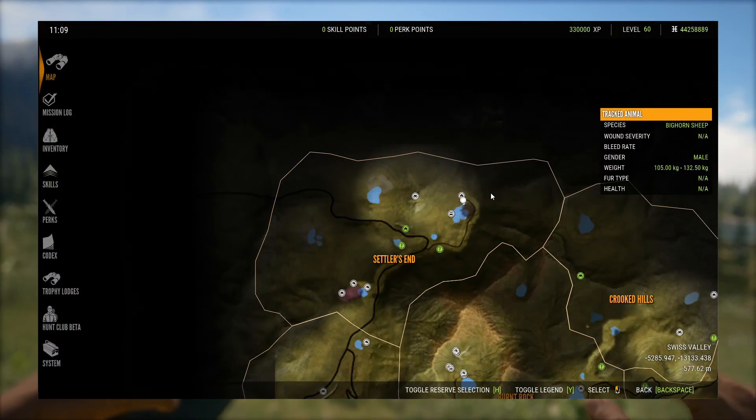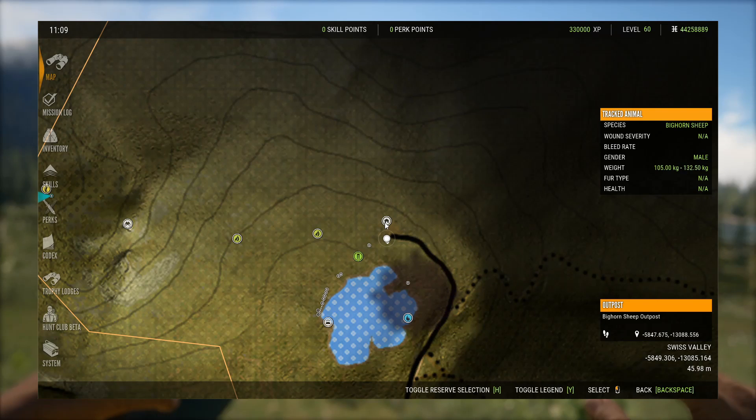The next hotspot is all the way up in the north at Settler's End, which is the top point of the map at the Bighorn Sheep outpost. The lake just next to it has pretty much every kind of species you could want aside from Plains Bison and pronghorn. I've picked up mountain lion, bighorn sheep, mountain goat, and I have elk and mule deer meandering in and out of the woods all surrounding this area. I wouldn't recommend tents, but just setting up a tripod on each end would probably be best.